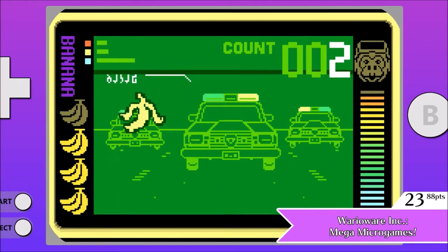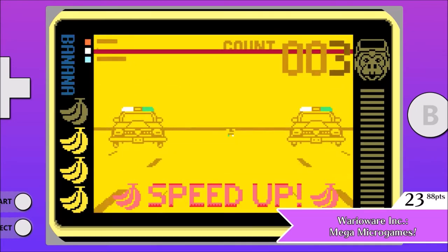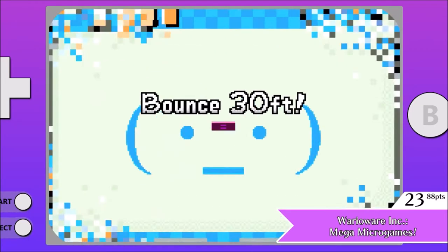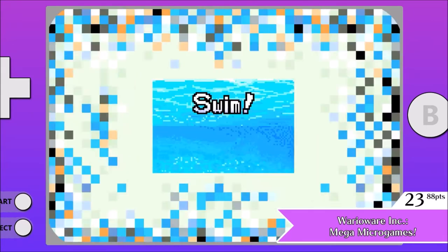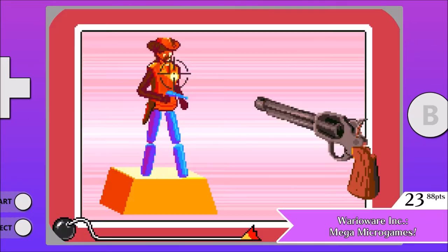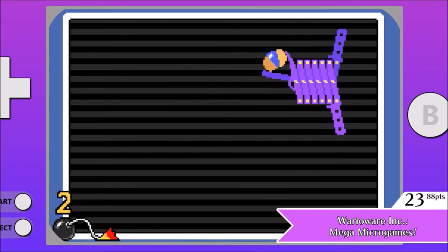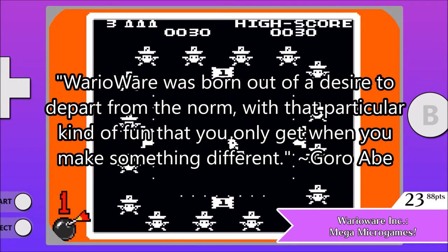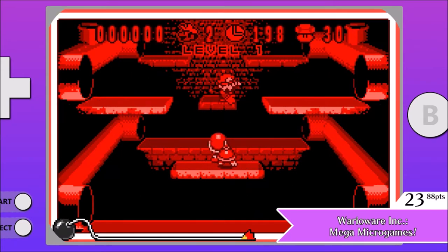Number 23 is WarioWare Inc. Mega Micro Games. How do you even describe WarioWare without comparing it to other games? The rapid-fire micro games were a completely unique and new idea at the time, and even still there's only a handful of clones that exist and they all fall short of what WarioWare nails. WarioWare would go on to make bigger and better entries, but you can't deny the original's importance. This is the birth of an uncanny, weird, and charming franchise. To quote Goro Abe, one of the series designers, WarioWare was born out of a desire to depart from the norm with that particular kind of fun that you only get when you make something different. I think he was on to something.